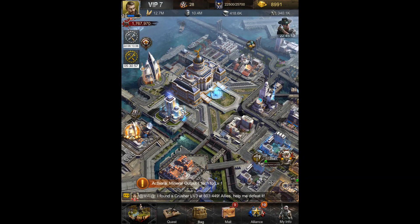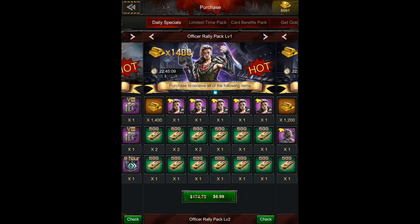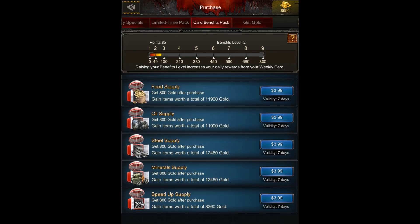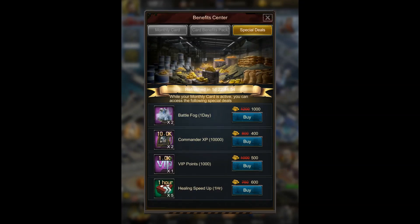They mention special deals. I always thought you would have to click on the store and look for a card benefits pack — but no, those are just the packs. That was confusing for me. You actually have to click on city hall, then click on monthly card, and your special deals are there.